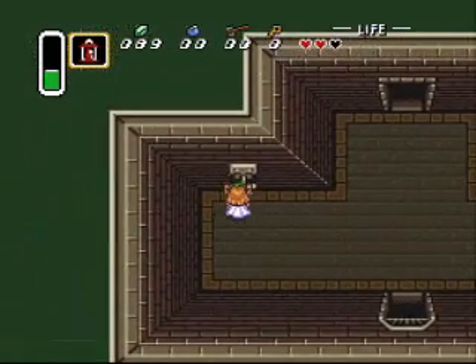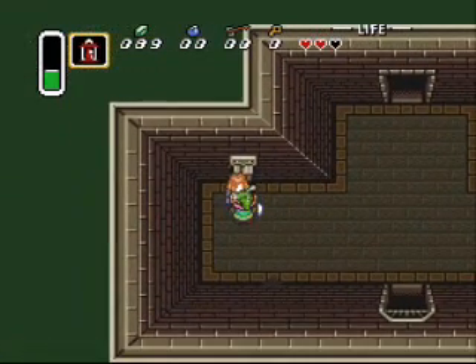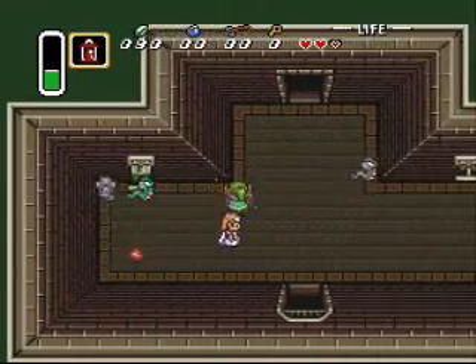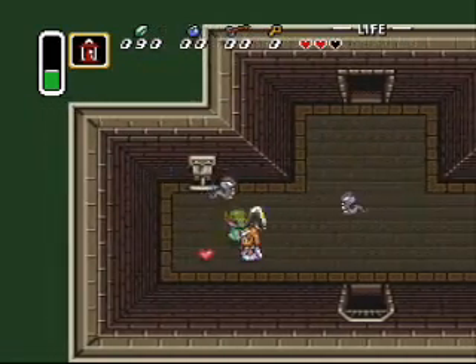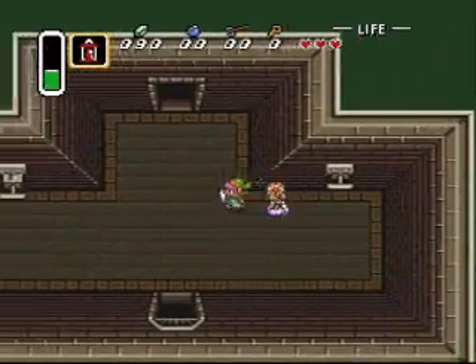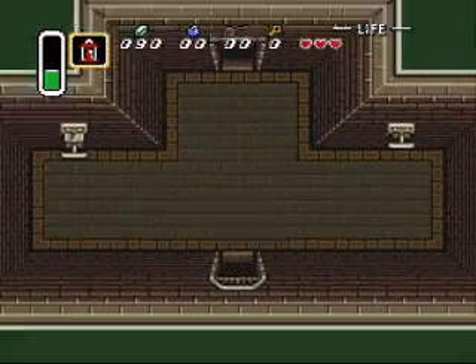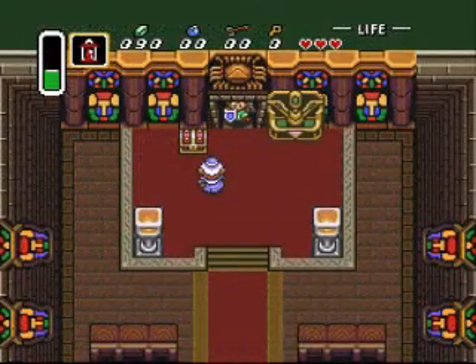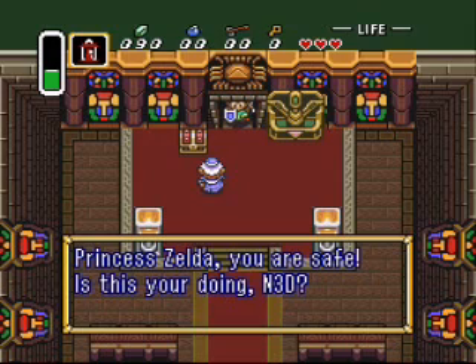Just for shits and giggles let's do this one because I think these snakes dropped some money. Snakes — why does it have to be snakes? I thought they dropped some money, but nope. 90 rupees. And we made it to the sanctuary.